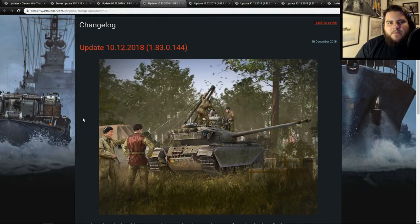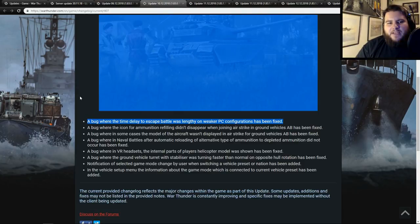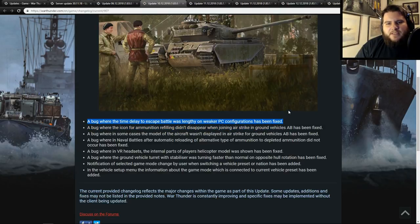The next one is an update with a bunch of bug fixes. A bug where the time delay to escape battles was lengthy on weaker PC configurations has been fixed. So if you get knocked out in battle or want to leave because you're out of respawns, it's now easier to do on lower-end PC configurations. It'll be interesting to see how lower-end PCs deal with the new Afghanistan and Vietnam maps, because there's a lot going on in those maps.